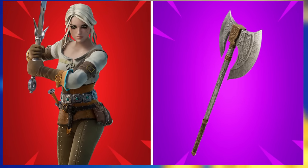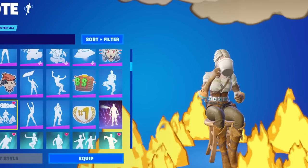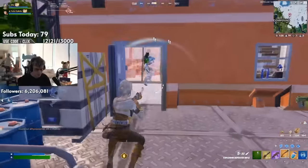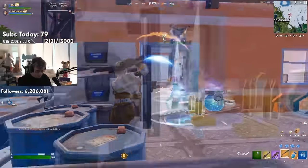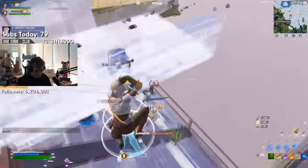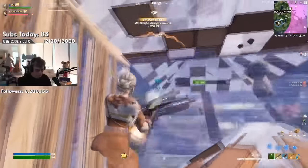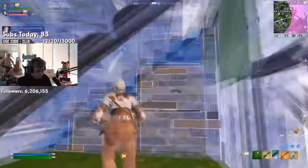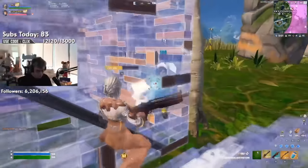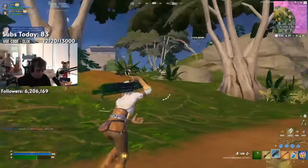Moving forward to the number 30 position, we have Ciri, and we are pairing this with the Ebon Heart Battle Axe. This skin was introduced to the game with the latest Witcher crossover, and we have of course seen pros like Clix using this as well. I really do like the way this skin looks. We don't really see too many Gaming Legends skins staying popular in Fortnite for too long, so it's going to be really interesting to see what happens with Ciri. The Ebon Heart Battle Axe fits in with this theme — it is another Gaming Legends pickaxe, very similar to the Leviathan Axe, but this uses the default pickaxe animation, which is again what a lot of Fortnite pros prefer.